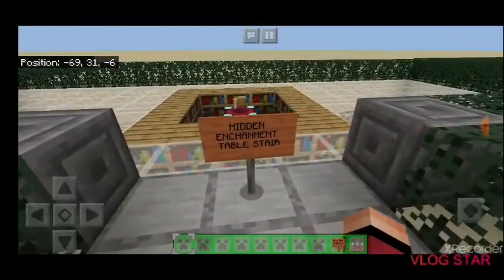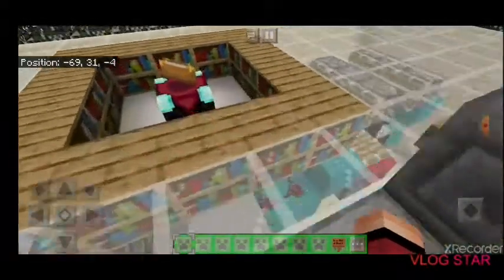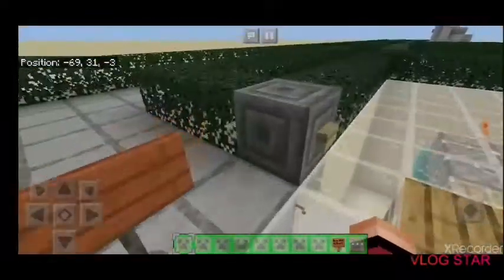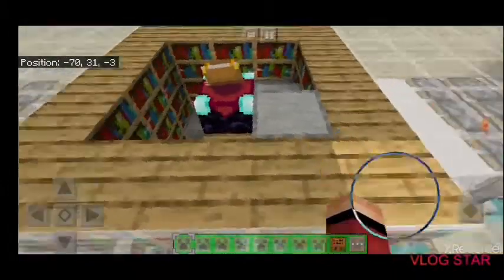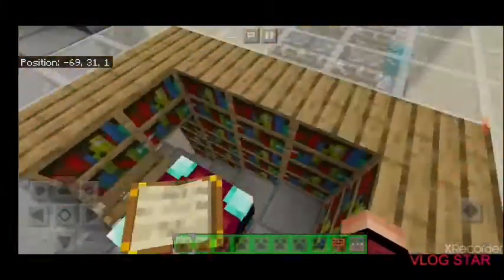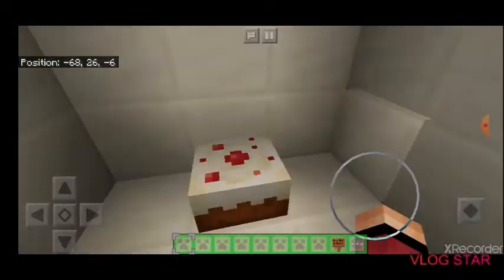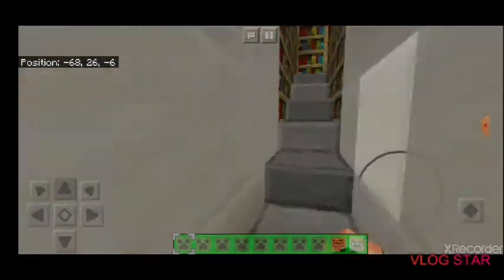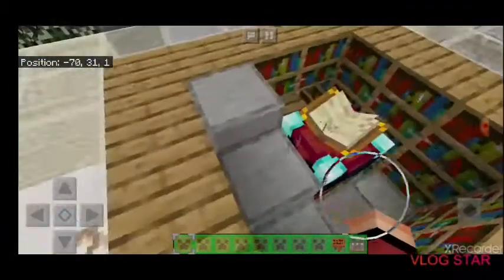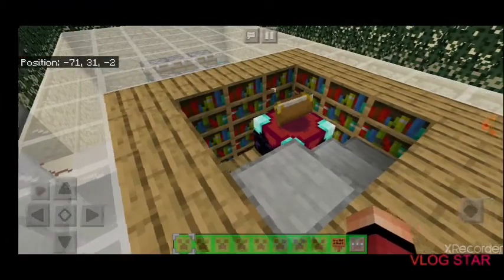Number six is the hidden enchantment table stairs. If we just open that, you'll be able to see that it reveals these stairs and leads to another secret area. This one will of course be good for use in an enchantment table room.